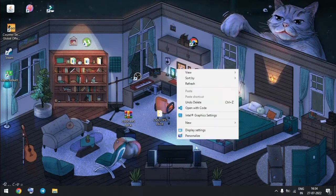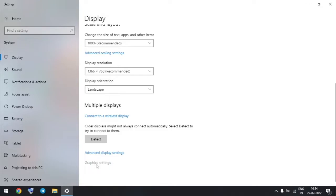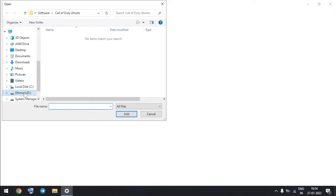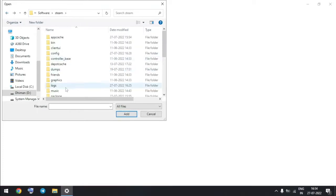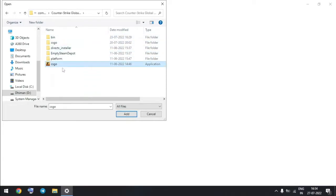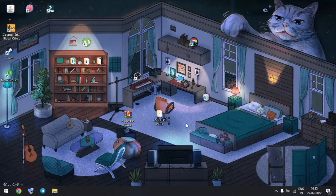Now go to Display Settings. From here, click on Graphic Settings, then click on Browse. Now locate your CSGO.exe file, select the file and click on Add. Now click on Options and select High Performance.